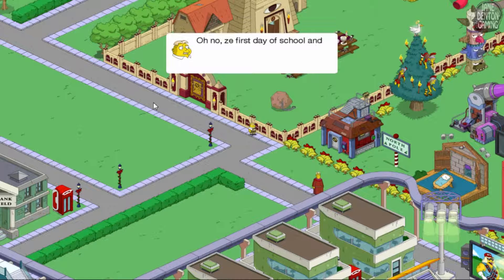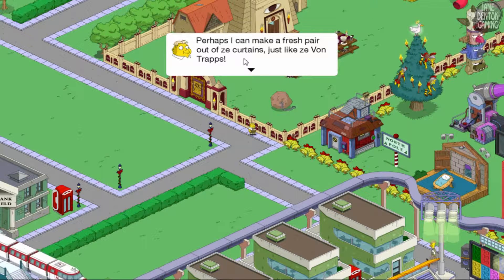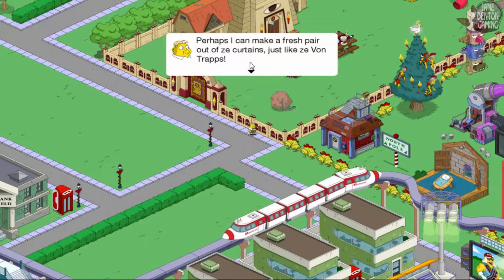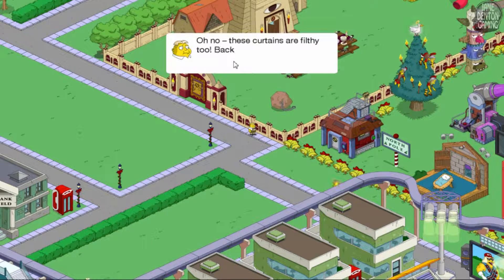Oh no, the first day of school and my lederhosen are filthy! What else can I wear — pants without suspenders? The children will make fun of me for sure. Perhaps I can make a fresh pair from ze curtains, just like ze Von Traps. Oh no, these curtains are filthy too — back to Plan A!